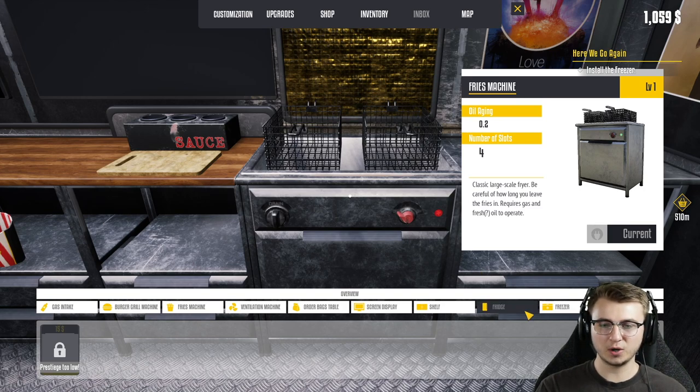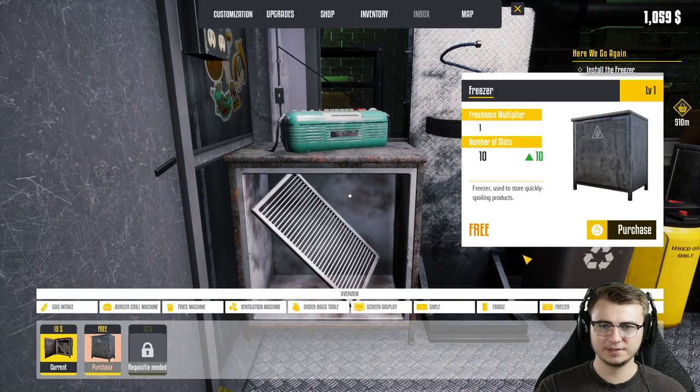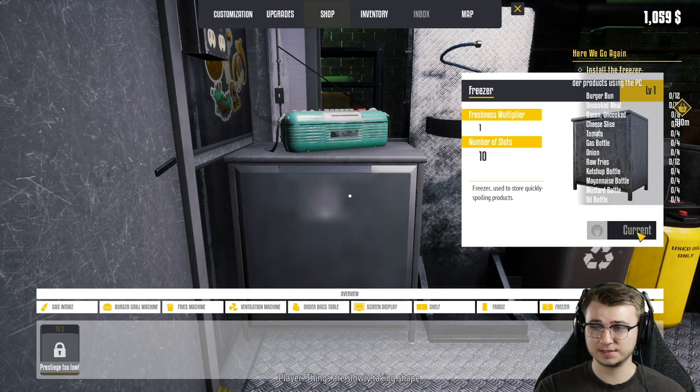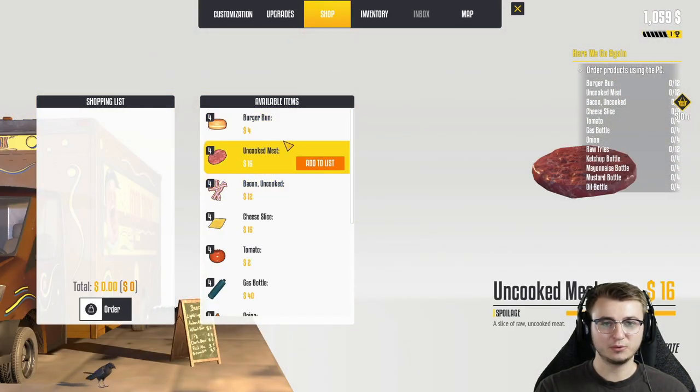Looking good. So previously we were only flipping patties. Today we're going to have the addition of some fries as well. And then I think we had a freezer — yeah, there we go. A freezer for freebies. Things are slowly taking shape. Perfect. Looking more and more like an actual food truck. It really do be.